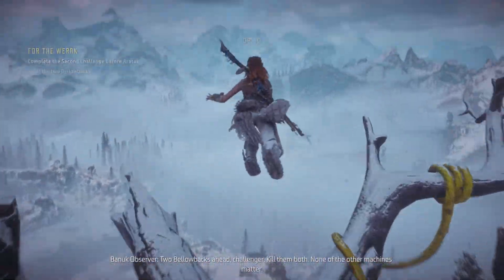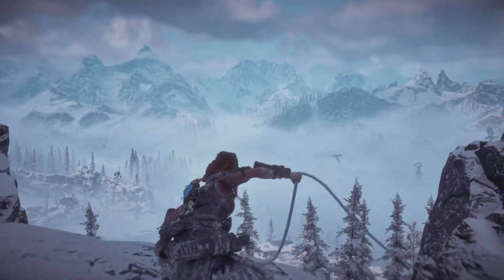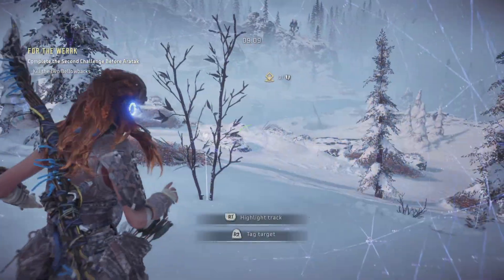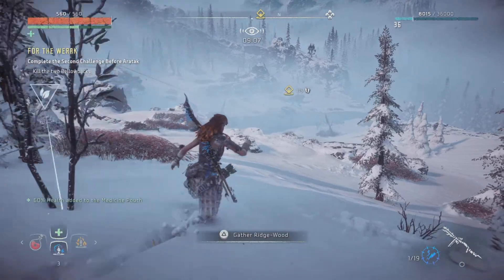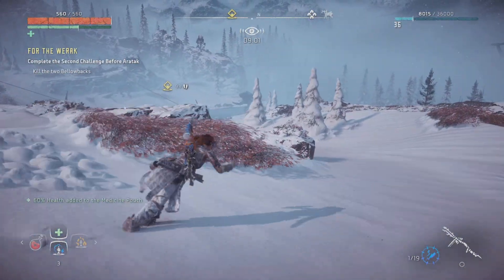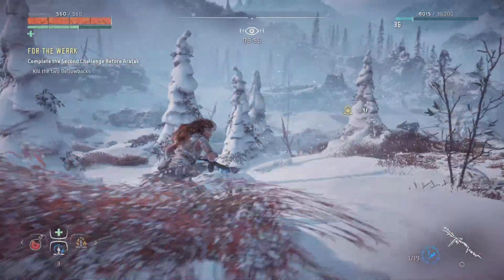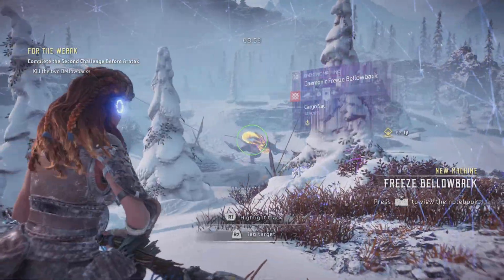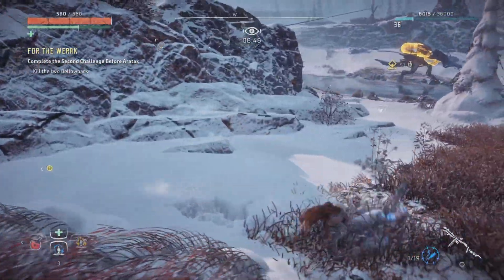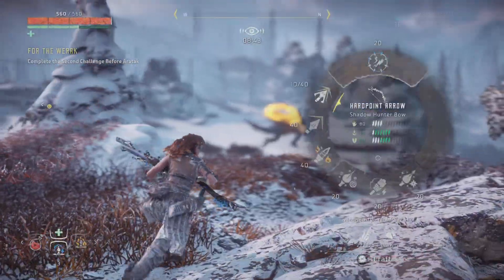That's nice. None of the other machines matter. Two dead bellowbacks coming up. Bellowback — two bellowbacks and I assume a Sawtooth. Those bellowbacks — they seem like electric ones. So freeze bellowbacks. Weakness is fire.